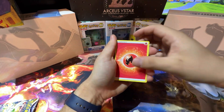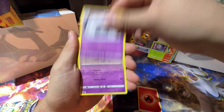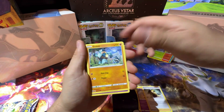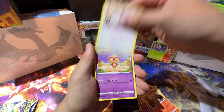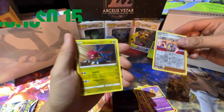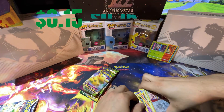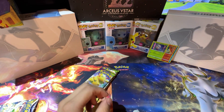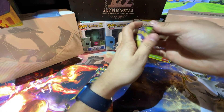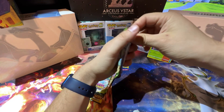Here we go with more packs: Fire, Dustclops, Starmie, Cynthia's Ambition, Charmeleon, Munchlax, Cafe Master, and Druddigon — but again, nothing remarkable. I guess it's expected since it was on clearance, so it was still a good find for today.